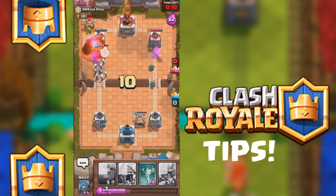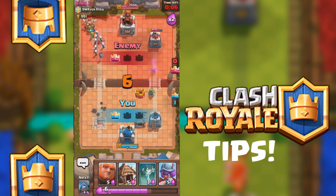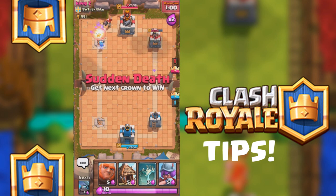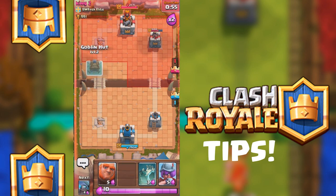We're going to place a bomb there — it's almost down. We took that building down, but he took one of mine down also, so we're going to be going into overtime. Overtime is one minute extra that we both have — it's like sudden death, so whoever gets the next point wins the battle.